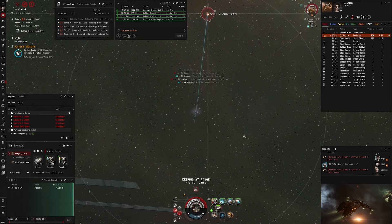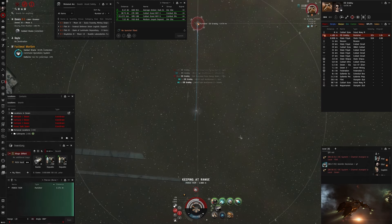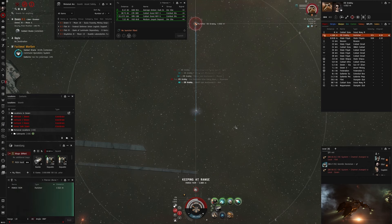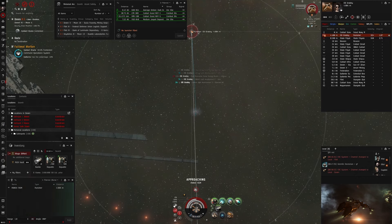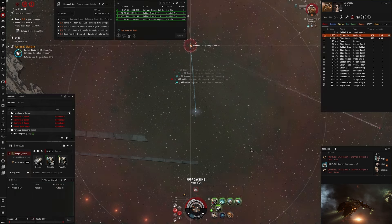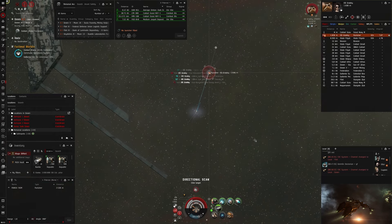He's going into 20% armor. I don't have to heat anymore — I'm not very concerned. He goes into hull. I approach so I get better hits in. And there he goes. Bye bye Punisher.